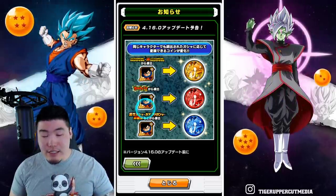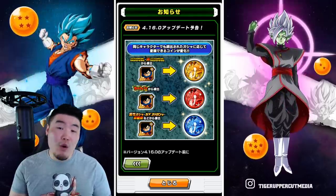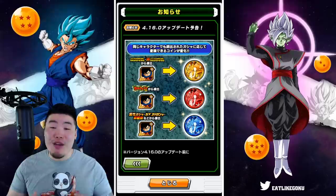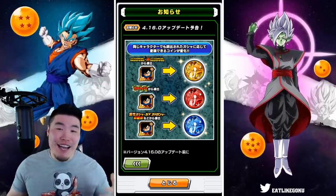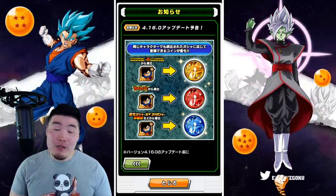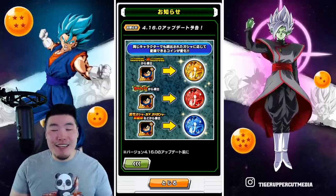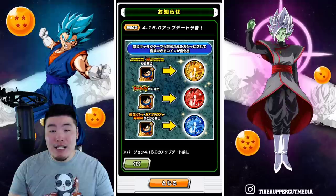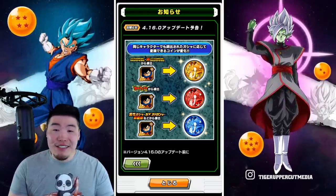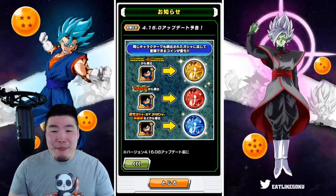Another thing: in order to exchange these SSRs, you will have to have the unit already at 100% in the hidden potential system. Also, you won't be able to exchange any SSRs that were pulled before update 4.16.0 releases. So unfortunately, if you have a million SSRs stashed away in your box just sitting there, you won't be able to exchange those, which is very unfortunate. I could have gotten so many coins right off the bat once this update dropped, but I guess they don't want people to get hundreds of coins just like that. I understand, but it's still a little disappointing. Exchanging extra SSRs for coins going forward is still amazing, and I'm very happy they're implementing this.